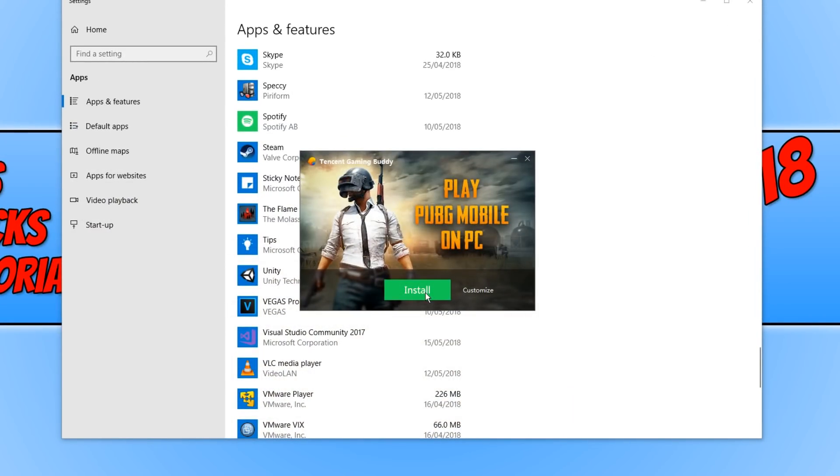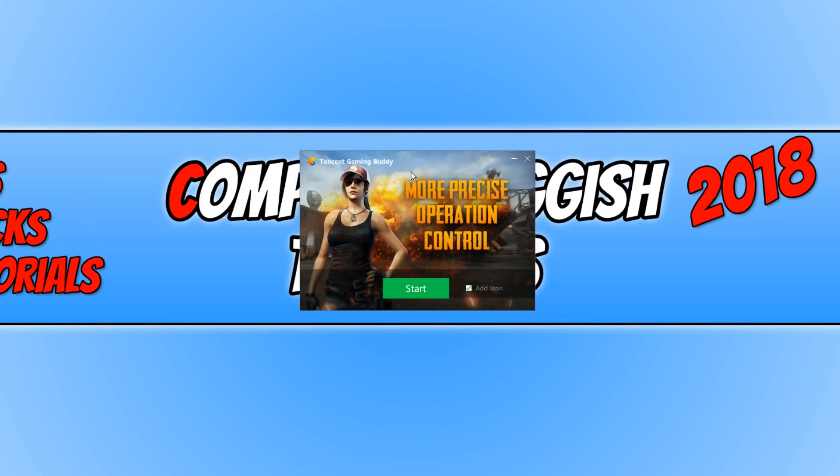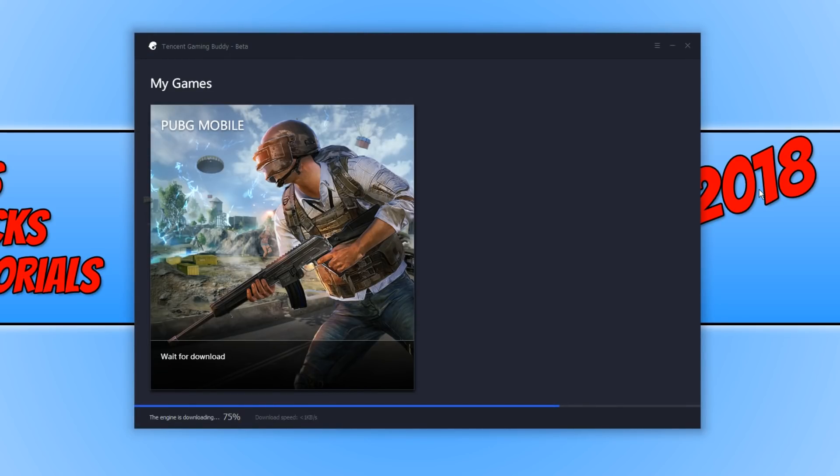We can now click on install, and then click start. It will now begin to update Tencent Gaming Buddy and install the latest version of PUBG Mobile, which is version 0.5.